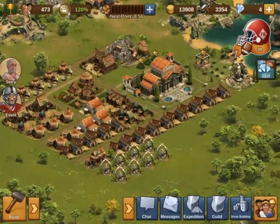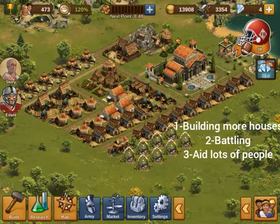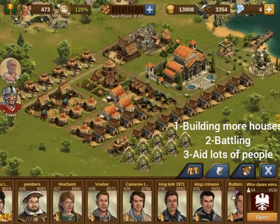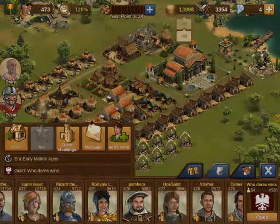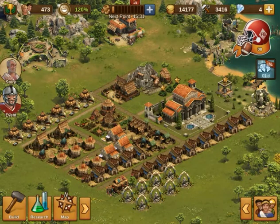To sum it all up, the three strategies are: getting houses and farming them, going to the map and battling, and finally entering guilds and aiding everyone. I hope you all enjoyed the video — don't forget to like and subscribe for more content like this. Bye!